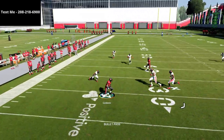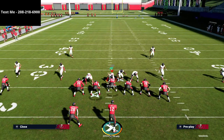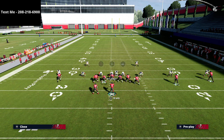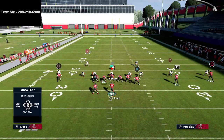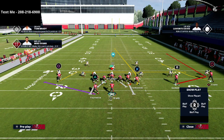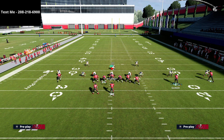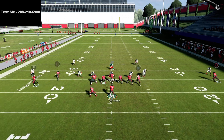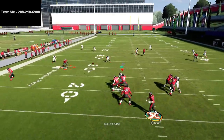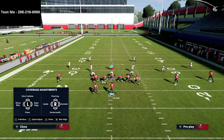Against every zone coverage in the game, your hitch is going to get basically wide open — whether they're on 5, 10, 15, or 20 yard drops, it doesn't matter. What matters is that their user at the snap is going to go to the square receiver. This is very common when defending U-Trips, which is why I like the hitch route here — it forces them to stay over there and provides a nice underneath pattern.